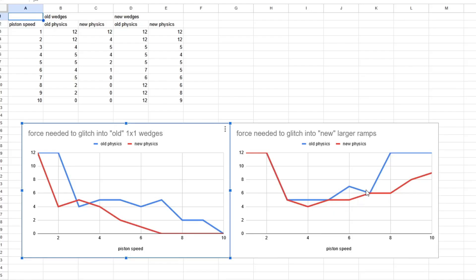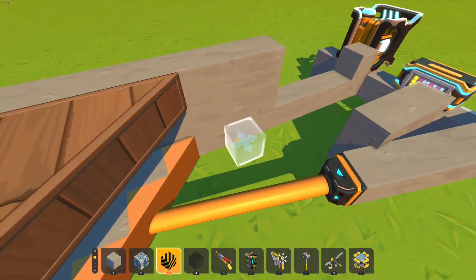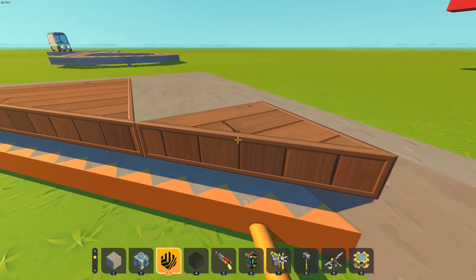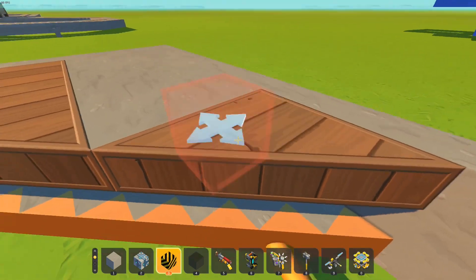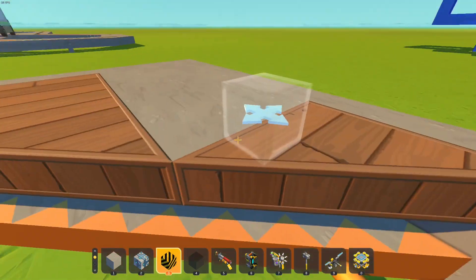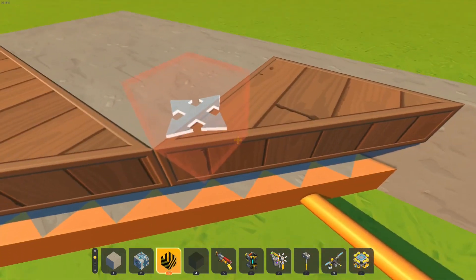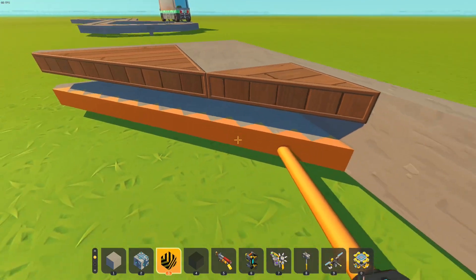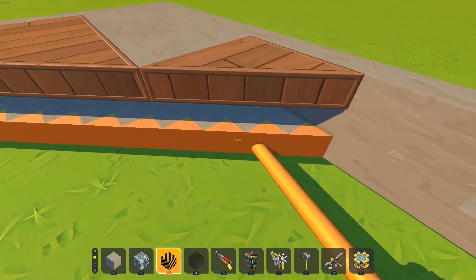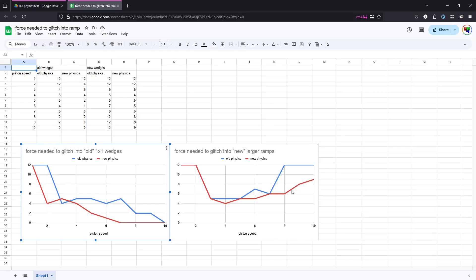With the new larger ramps it always seems to be performing better, even comparing old physics engine to new physics engine — but again the old physics engine is more reliable. There was a pretty interesting effect where at higher piston speeds the reliability seems to be improving. I think this happens because when you're bumping really fast into the side of a large wedge, it's hard for the game to get behind the wedge in a single tick. With smaller wedges, if you start slamming into it you'll just go through immediately to behind the first wedge and get stuck.